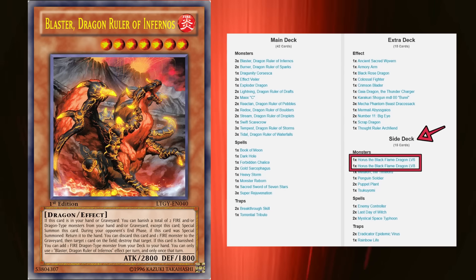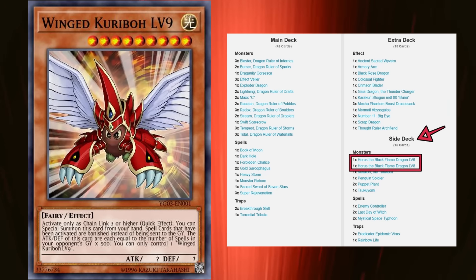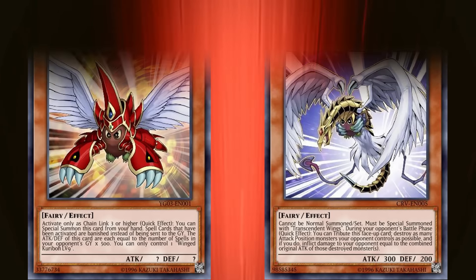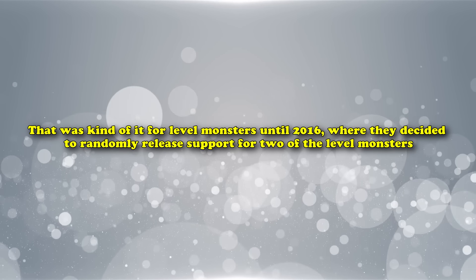Level monsters wouldn't see a resurgence in play until 2013 when Dragon Rulers came out, and some of them used Horus in the side deck. In 2009, they also randomly released Winged Kuriboh Level 9, which has no affiliation with its level 10 counterpart and doesn't actually need to be leveled up at all, making the fact that it's a level monster kind of irrelevant and probably just a flavorful thing.